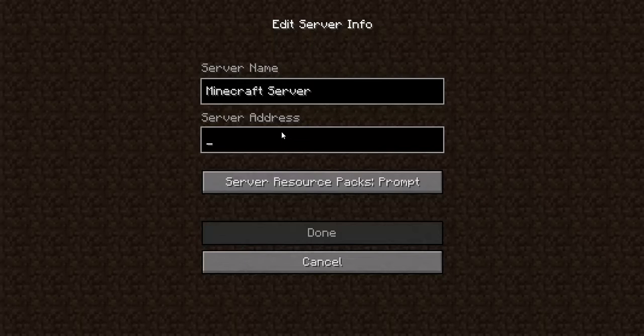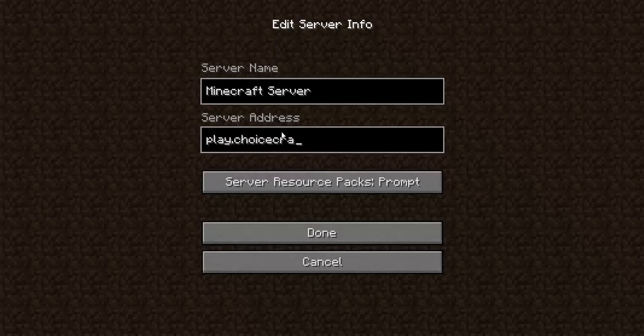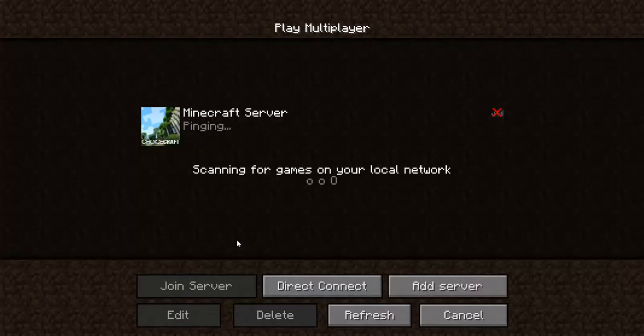I found one, so I'll enter it: play.choicecraft.net. This option here is for the texture pack or resource pack that the server uses — you can click that. I'll choose enabled and then click done.